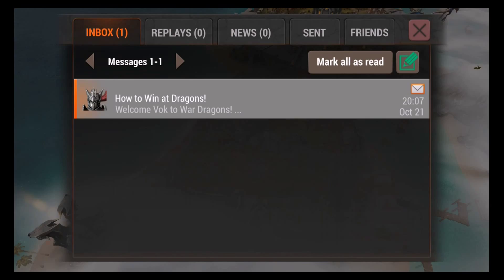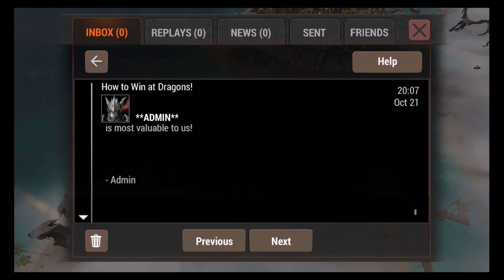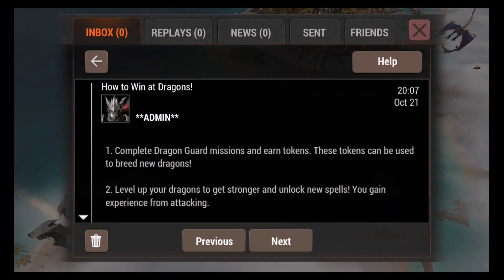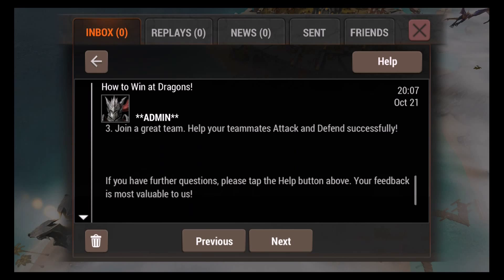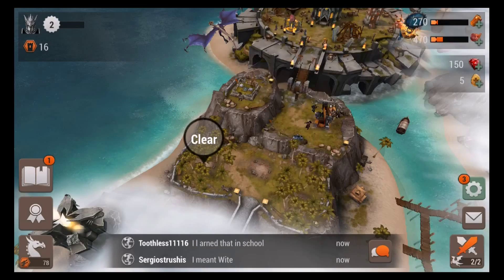We get a message about how to win at War Dragons: complete missions to earn breeding tokens, make new dragons, send your dragons to battle, gain XP and food to train them. When you join a team that creates a whole new dynamic — you can attack and defend, win wars, and gain more rewards. We'll get into that later.